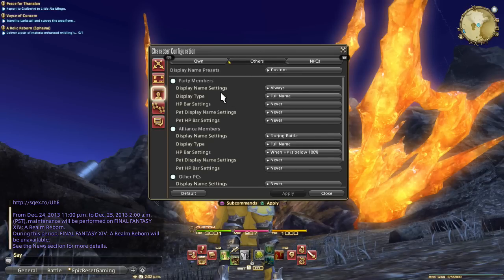As for other displayed names, I have my party members always show and the other playable characters never show. This is because I want to be able to pick out my party members at a quick glance — if I see a name floating, I know that person's in my party.